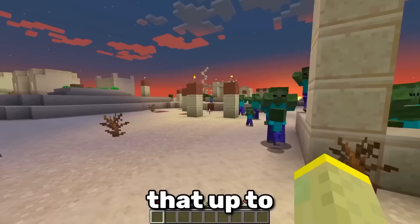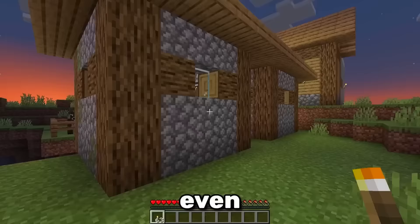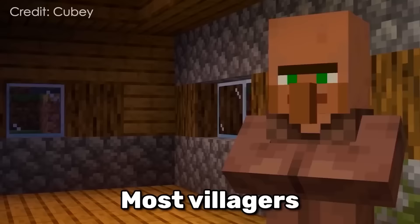Every night, there is a small chance that up to 20 zombies spawn inside of your village, even when you've removed all dark areas. This is a zombie siege, and they only happen on Java Edition in villages that have over 20 beds.